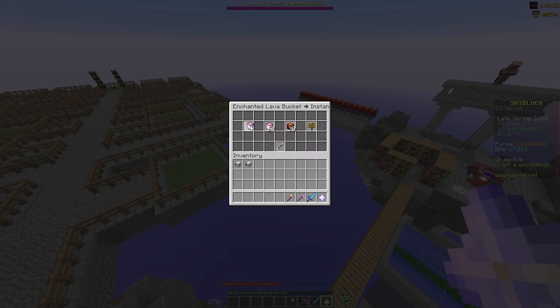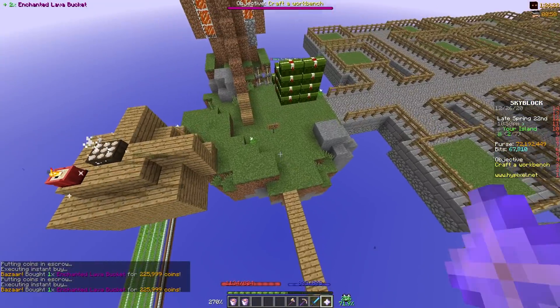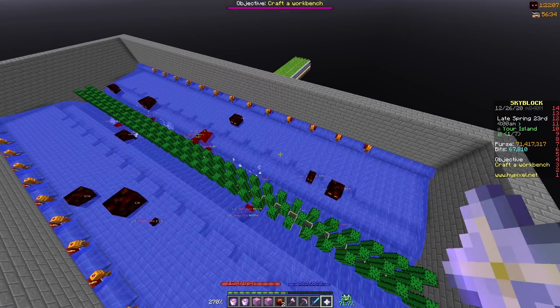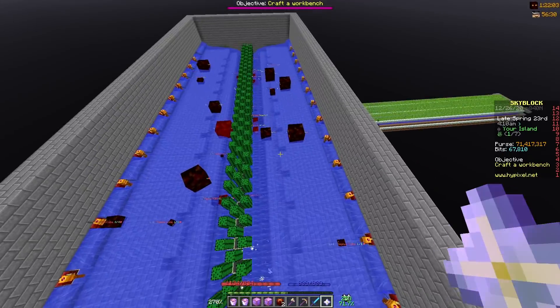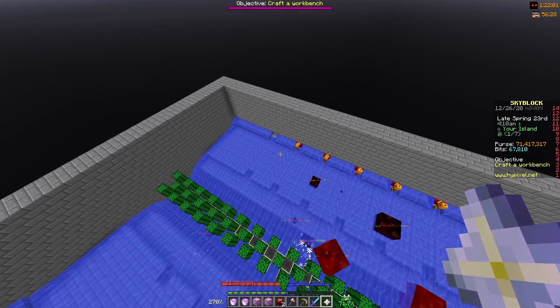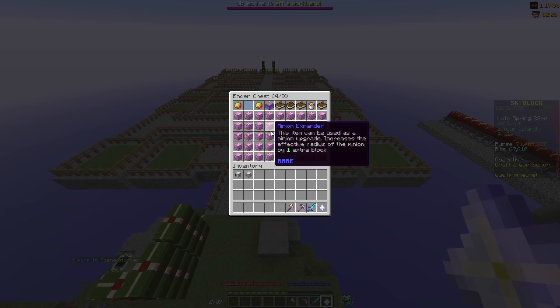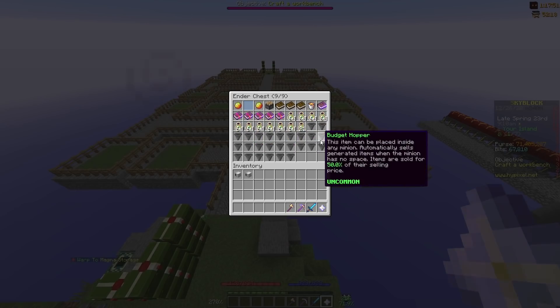We're also going to need two more enchanted lava buckets so that we can get two more magma cube minion setups, four more minion expanders, and two more of the actual magma cube minions. Since we're going to be redoing the minion setup, I'll just take down all our magma cube minions to see what we have to work with. We have 26 magma cube minion 9s, 52 minion expanders, 26 enchanted lava buckets, 26 medium storages, and 26 budget hoppers.